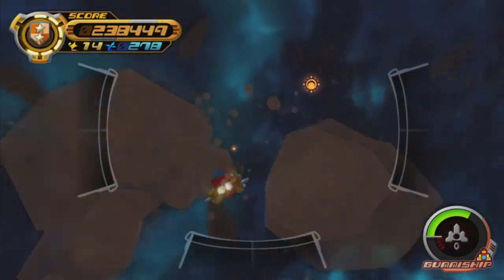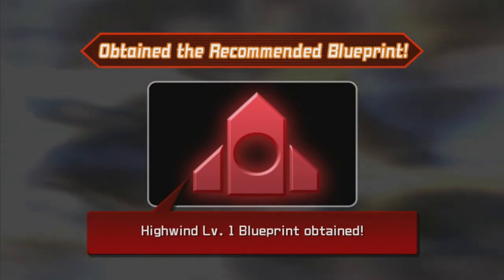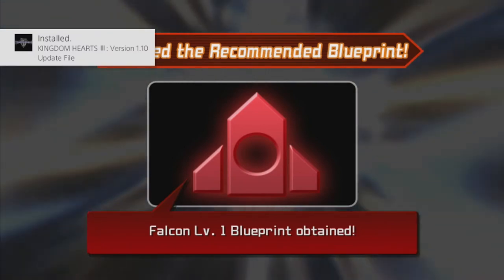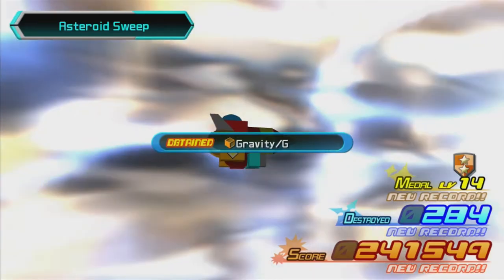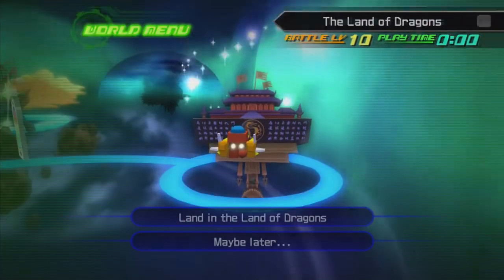On critical mode your gummy ship also takes more damage. We find the keyhole — that's the exit. We opened Mission Levels 1 and 2, so we can go back and do special missions if we want. We get a new blueprint, the Highwind Level 1, and also the Falcon Level 1 blueprint — that's a more offensive-based ship. As you can see, we got new blueprints just for clearing the level, and each gummy ship level gets progressively harder but we get progressively better blueprints. Now we have to open the route to the Land of Dragons. Let's land.